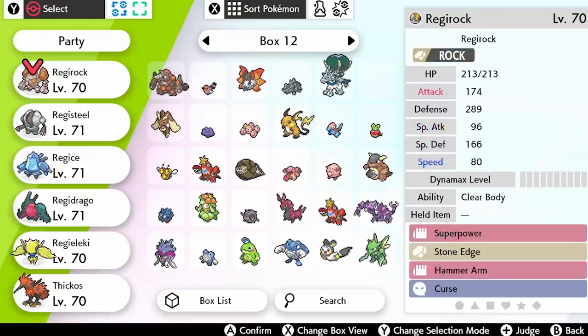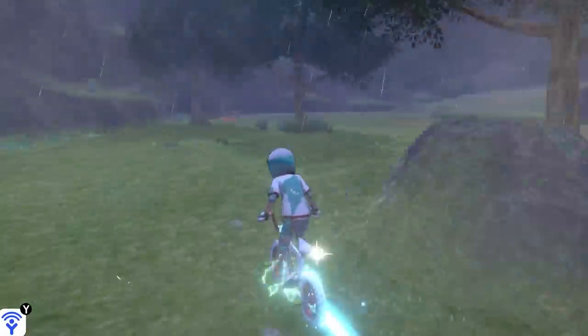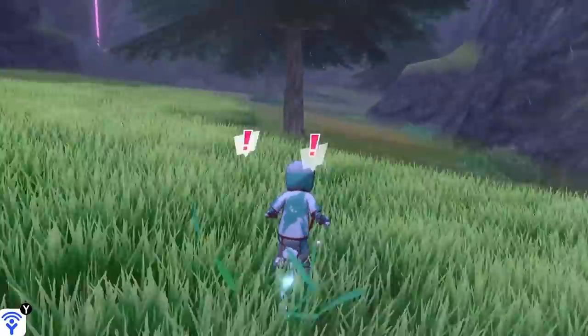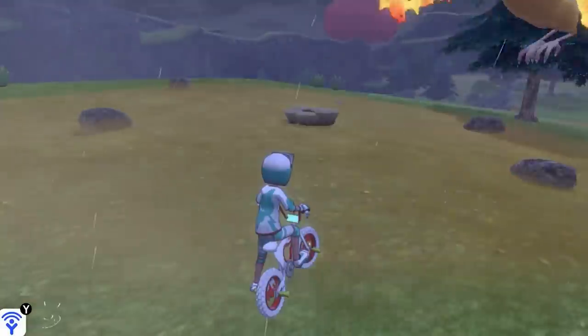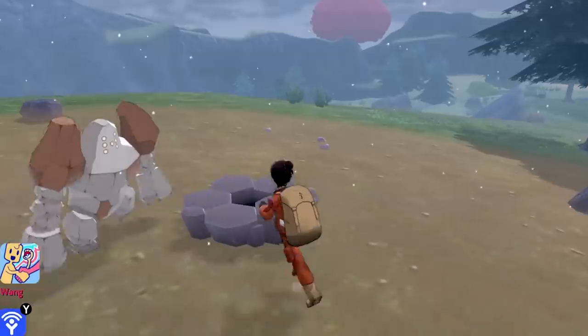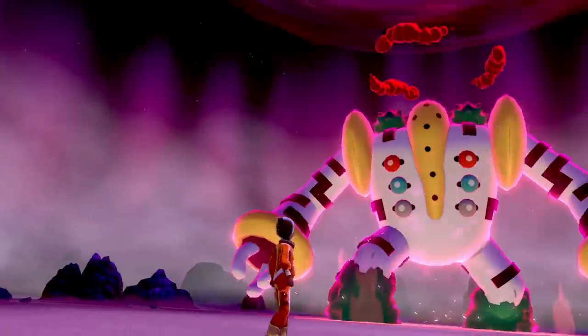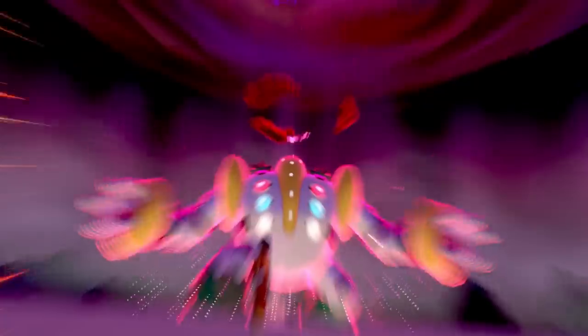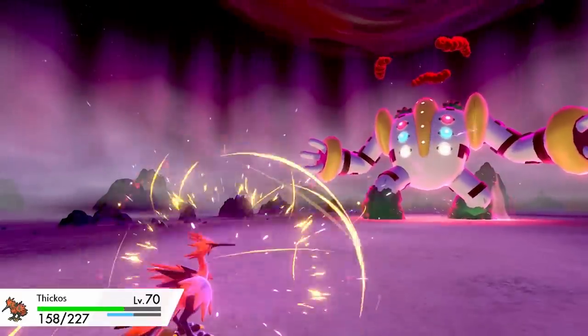Now with all five Regis in your party, fly to the Giant's Bed and follow my path, and you'll come across a den in the center of four stones. There's a fifth stone a bit further away, which is probably a hint that you need to trade and get the fifth Regi. But if you talk to the den now, Regigigas will pull you inside and challenge you. It's at level 100, and if you can't beat it in the five turns before Slow Start unlocks, he'll start to one-shot all of your Pokemon. And that is the Regigigas event.